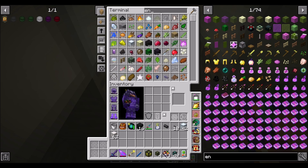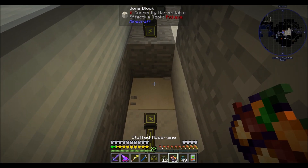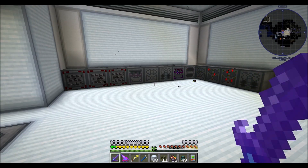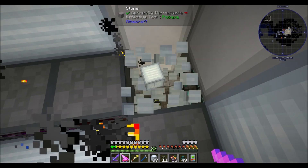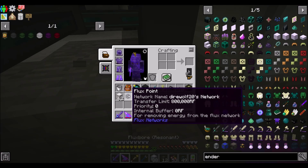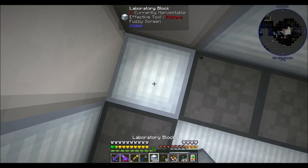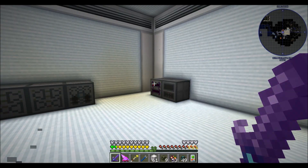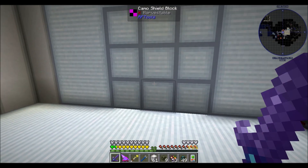We need a couple more of these laboratory blocks — that looks nice, not too shabby. The only other thing left is to run these cables under the floorboards, so that'll require a few more of these. I am not at all disappointed in the looks of this room. We've got fully automated Borax, fully automated calcium sulfate, and all that stuff. That's pretty cool.